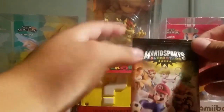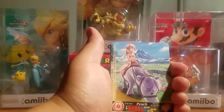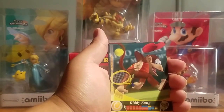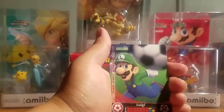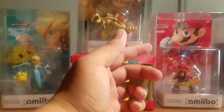All right, so pack number one — can we get a new amiibo card to add to our collection? We start off with Metal Peach horse racing — we already have this one. Luigi golf — we already have this one. Diddy Kong tennis — we already have this one. Birdo baseball. And the next one — can we get a new one? Yes! We got Luigi soccer! So we finished our collection for Luigi!